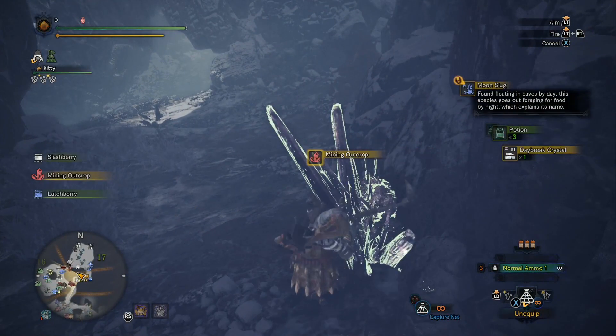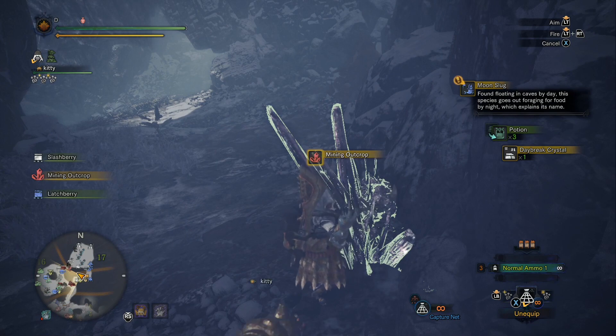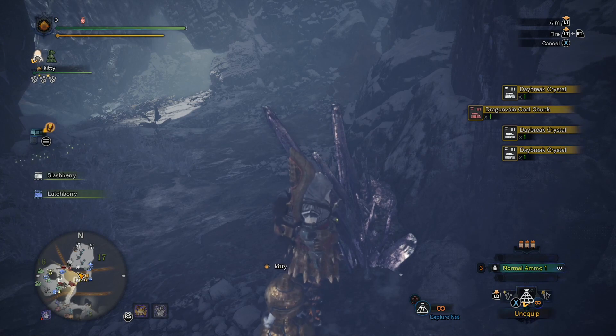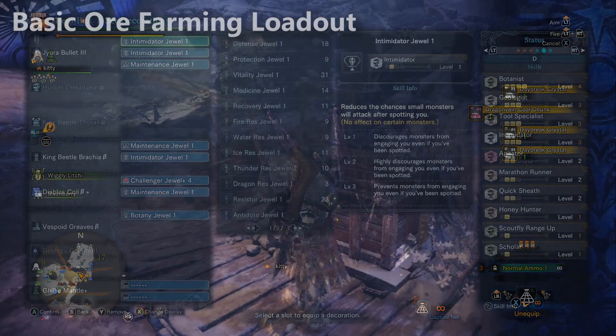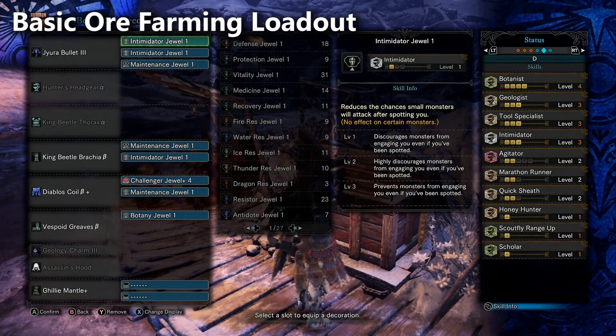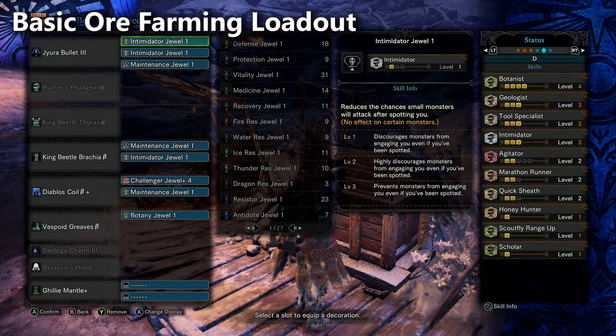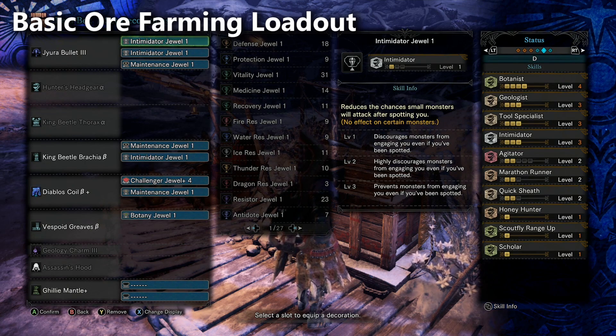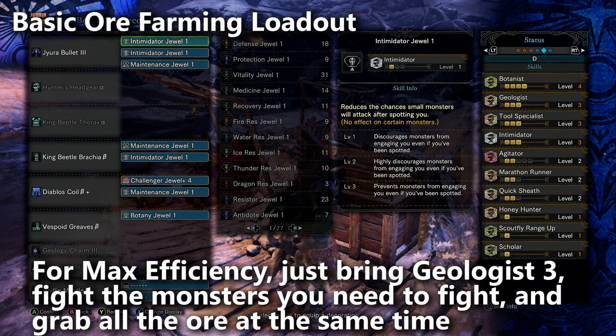Build up a ton of steel melding tickets, silver melding tickets, and gold melding tickets, and then just trade them all in with the elder melder. This means it's an especially good time to go out into the Guiding Lands. If you had materials to farm out there anyway, be sure to have level three Geologist while you're fighting, and every time you run up to an ore node, farm it. When you come back, you can get a ton of decorations on top of the materials you were already farming.